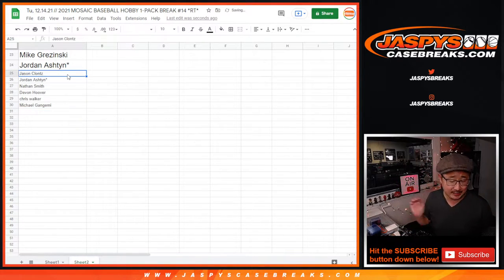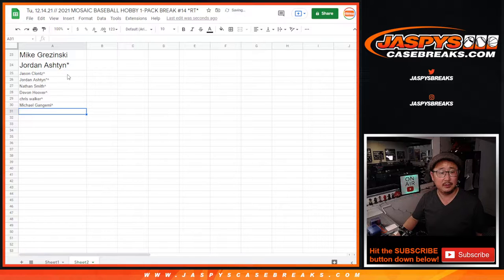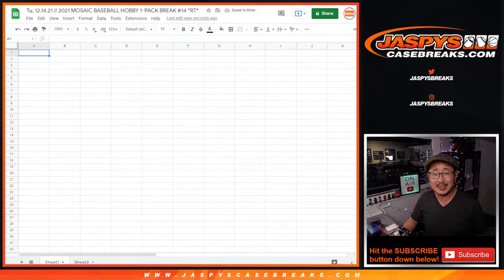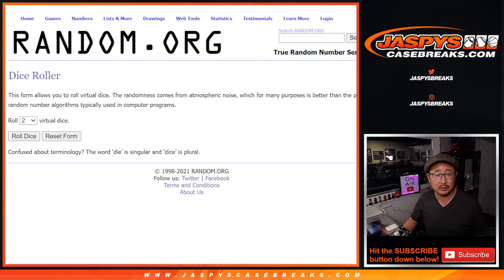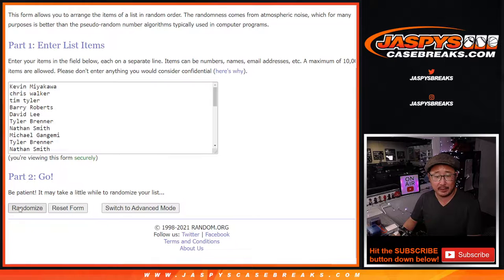So now you've got extra chances to win spots in the dual case break. Let's gather everybody's names here and assign you a team with the second dice roll — six and a three, nine times for names and teams.